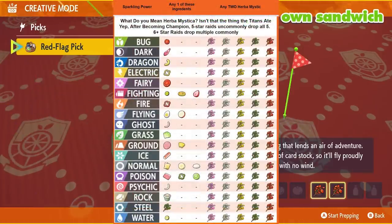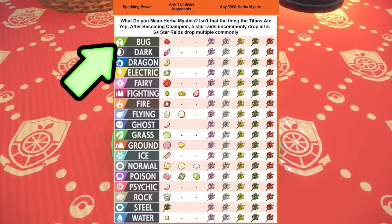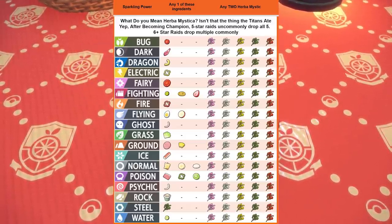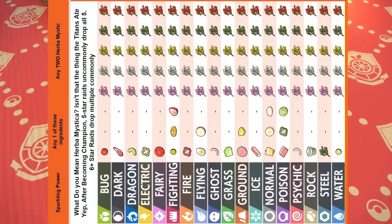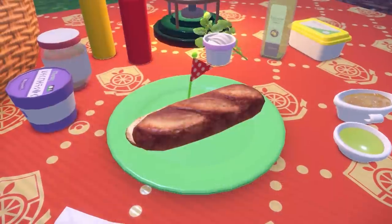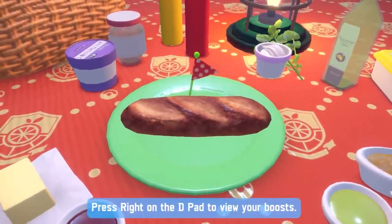Based on the ingredient you pair with the Mystica Herbs, you can change the powers to increase encounters of specific types of Pokemon. For example, if you want to hunt for a Shiny Scyther, you can use Cherry Tomatoes with two Mystica Herbs to create a sandwich that increases encounters for Bug-type Pokemon and boosts your Shiny rate with Sparkling Power 3. Be sure to screenshot this chart, or I'll put a link in the description. The Sandwiches last 30 minutes and you can press right on the D-pad to view your boost at any time.